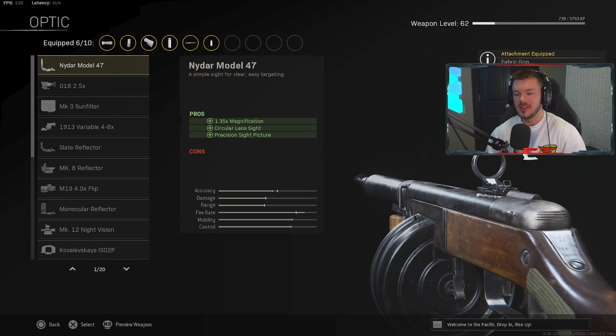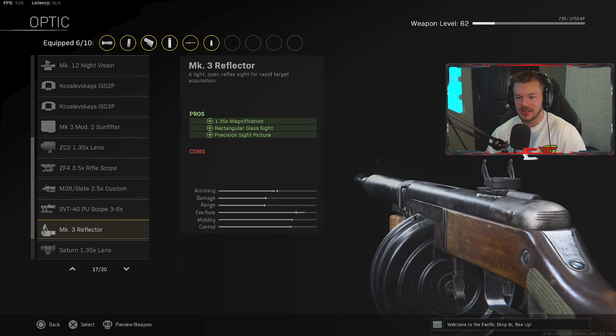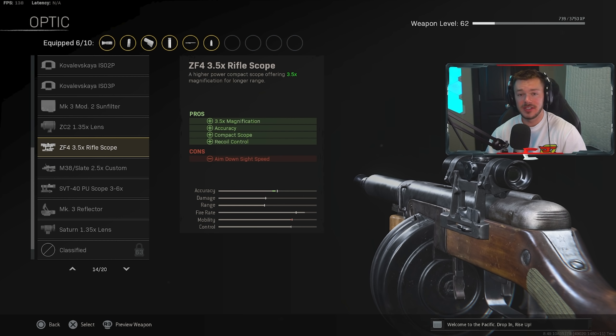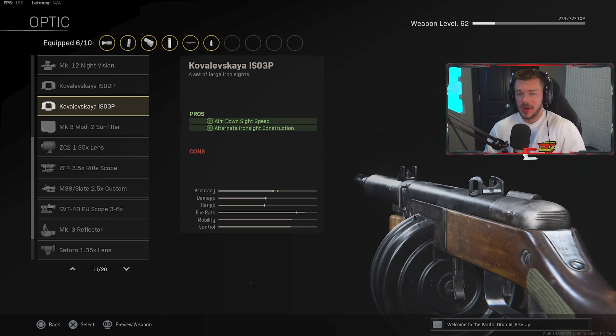In the optics section, you can use the iron sights, or interestingly some people throw on a 3-6x scope — not for actually aiming in, but for the accuracy and recoil control stat bonuses it provides. You can put any of these sights on to increase accuracy, or run iron sights to be more effective at close range. I wouldn't necessarily recommend ADS-ing much with this gun; just walk into a room and spray.